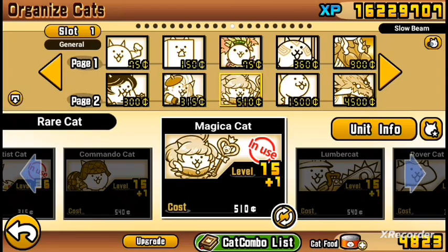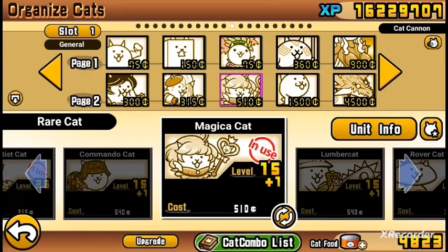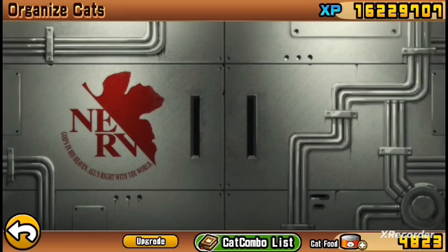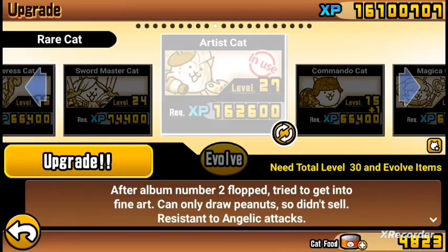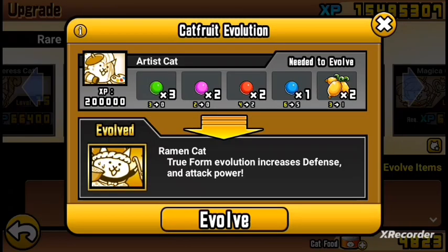Slow beam — actually no, I'll get the normal cannon just to knock him back just in case. Before I go into it, I'm going to evolve Ramen cat.